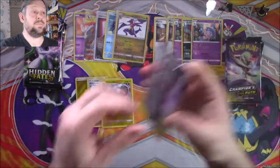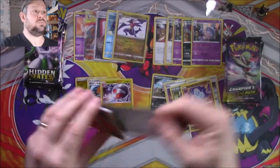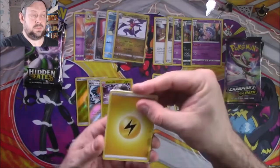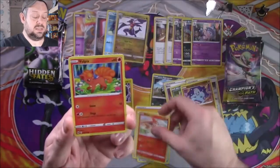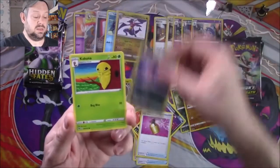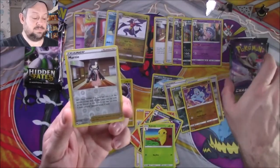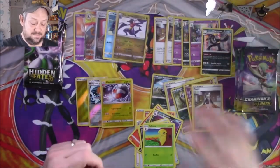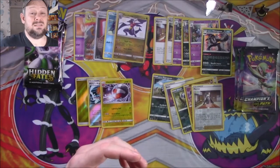Champion's Path is going to have to hit a couple of very big hits to even get in the picture. Code card. We have a Lightning Energy, a Kabuto, a Suspicious Food Tin, a Victini, a Vulpix, a Galarian Linoone, a Full Heal, a Purloin, a Kakuna, a Reverse Marnie — Marnie is trolling me now — and a Galarian Obstagoon. Nothing really to write home about, though I might need one of those Galarian Obstagoons for a playset.